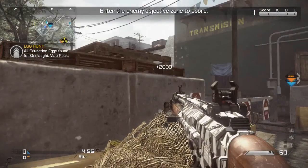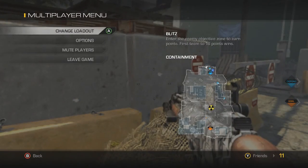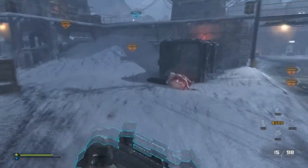This next map is the Containment map. Spawn from the Federation side and shoot that little lump up there. That's four out of four — that's two thousand multiplayer XP, which equals ten thousand Extinction XP. There it is on the map.